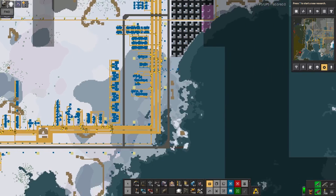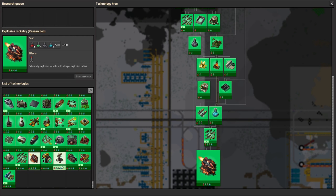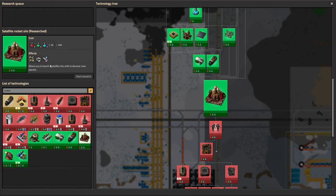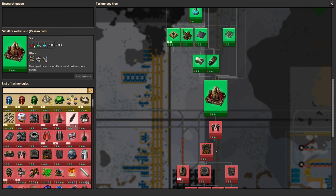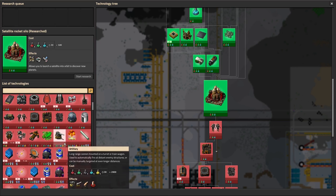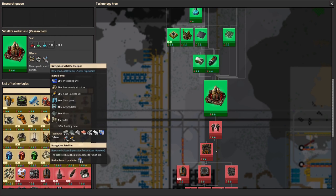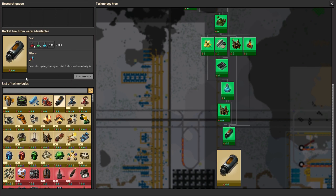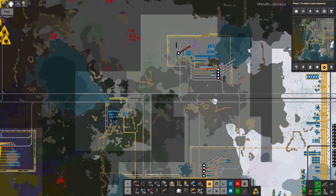Those are the first two things. The third thing is carrying on with science - I'm just trying to get to this rocket launch point. I think I've researched the rocket silo now. I possibly could start looking into launching rockets, but there's still quite a lot of other research left to be done even without going to space science. Maybe I'll put the rocket silo together and see whether I can actually launch a rocket at this point. I think I should be able to - get a rocket silo, get rocket parts, get a satellite. There's also rocket fuel, which is interesting - from water apparently.